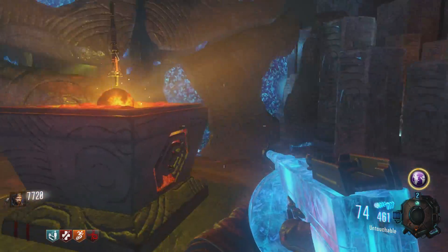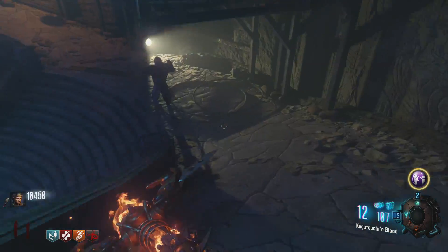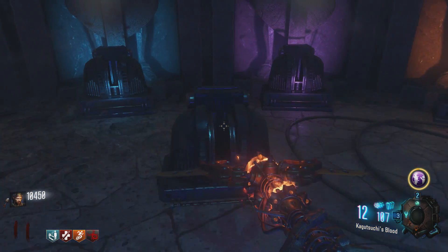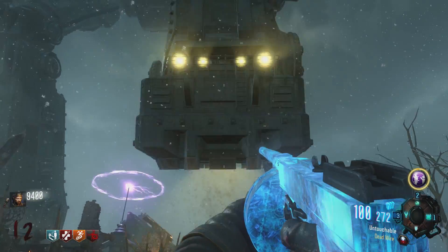During the easter egg there will be the step where you place the staffs and then they're going to disappear and respawn back in the excavation site. When you have placed all four staffs, make sure to place the fire staff first. The glitch where you can place it four times doesn't work anymore either, by the way. But make sure to do the fire staff first, like I just did right there, and then you can go and place all of your other staffs in the robots.